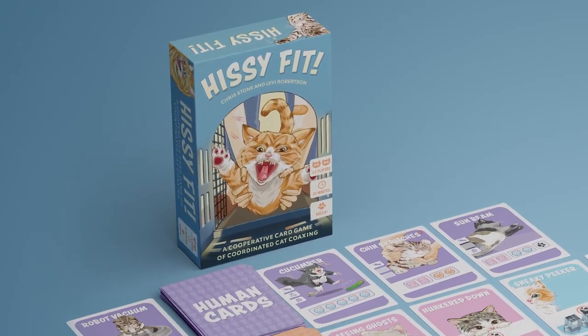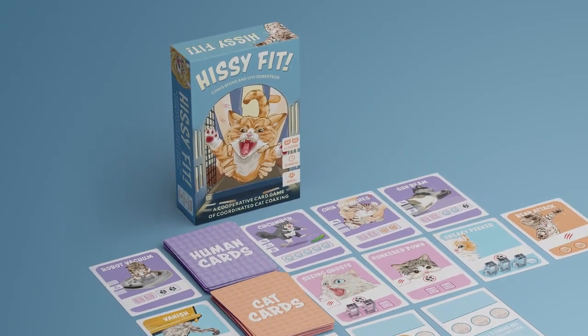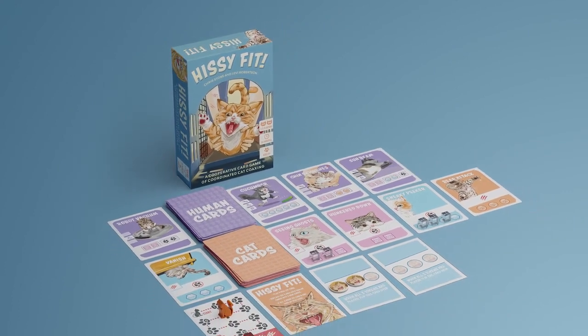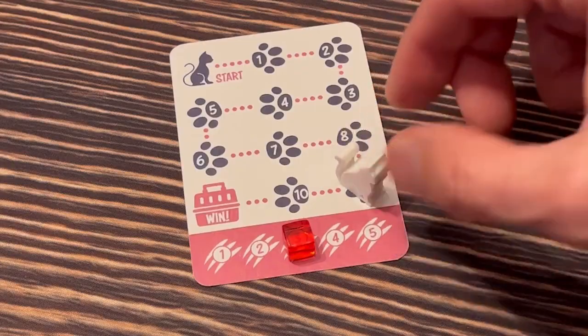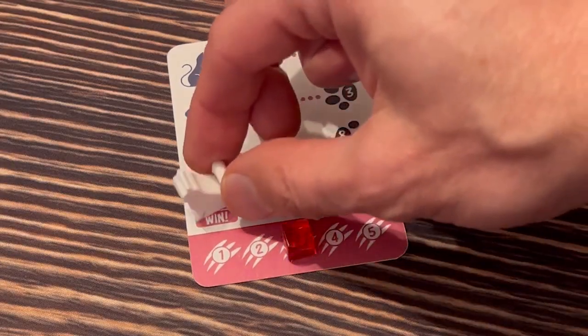Hissy Fit is a card game of coordinated cat coaxing. Work together to guide your cat into the cat carrier, all while the cat runs away, scratches, and does whatever it can to escape. Coax the cat along the path and into the carrier for a win.